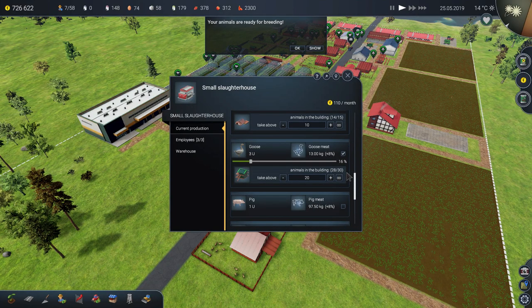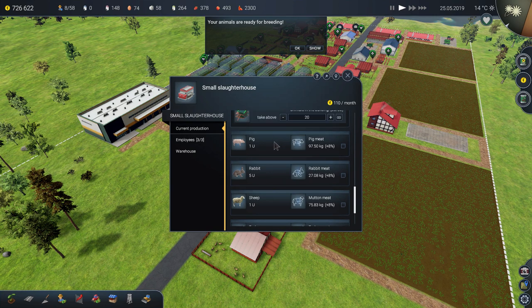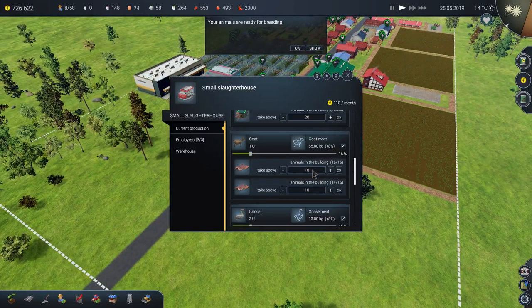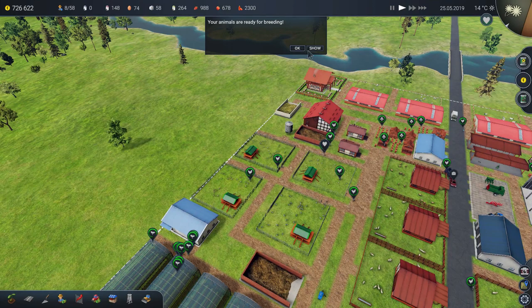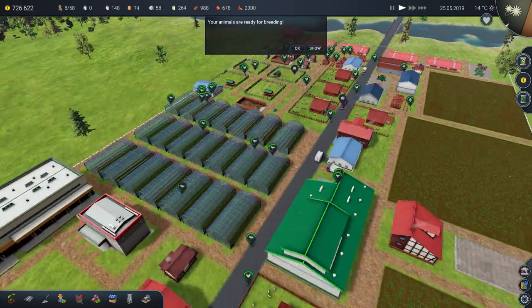Ducks and geese are similar in yield. Pigs bring a lot of money too — about 97 kilograms per pig — and for one goat you get about 65 kilograms. So the ranking is: cows first, then pigs, then goats and sheep, then ducks and geese, then chicken. I'm going to start making pig farms. That's it for the slaughterhouse — if you have any questions let me know, and I'll see you in the next video. Peace!